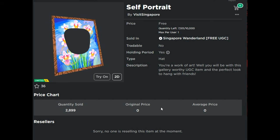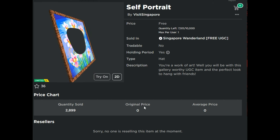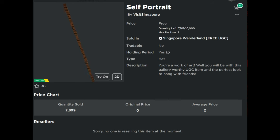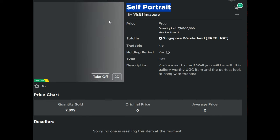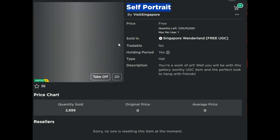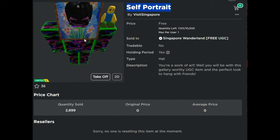You can get the self-portrait UGC right now. There are only 10,000 in stock. You can get it from the Singapore Wonderland experience, but you need to be quick because 3,000 have already been sold.